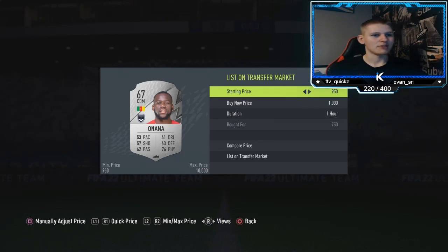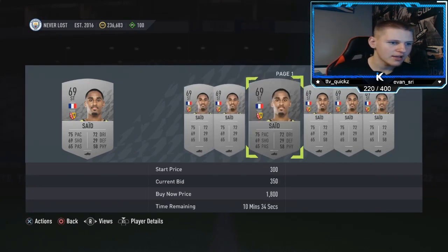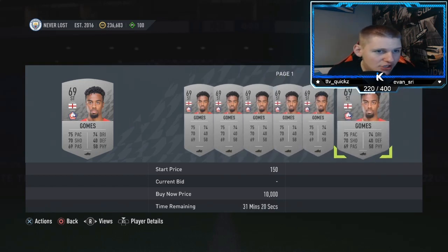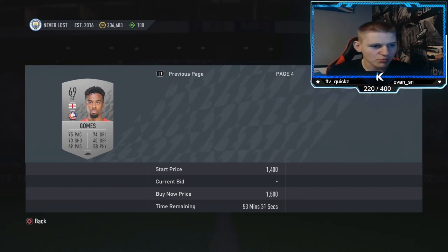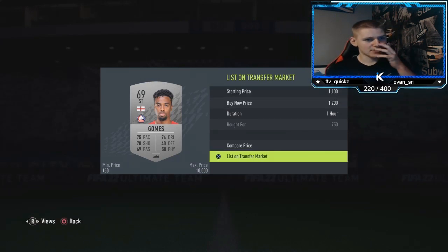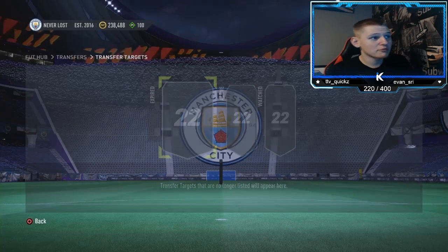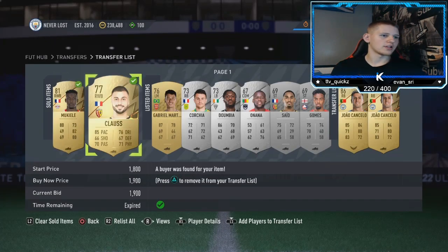I recommend putting them up a little higher because people are actually going to need these for SBCs. So you might put 1.1 on most of them. This guy here definitely goes for more than 900 — 1.3 is the lowest so far, so you want to go to about 1.2. There you go — 500 coin profit and I was only expecting to make 150! Two of them already sold, which is good.